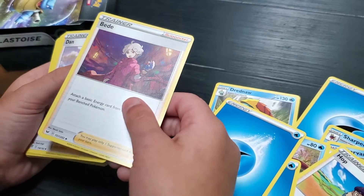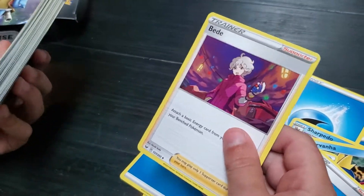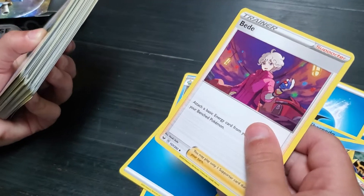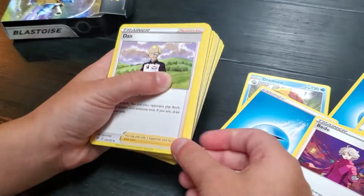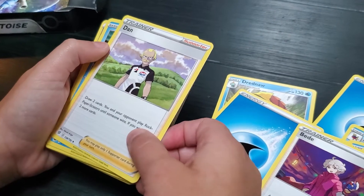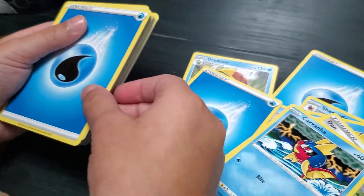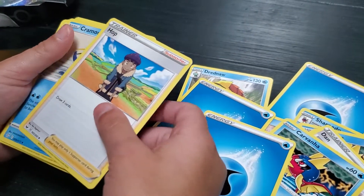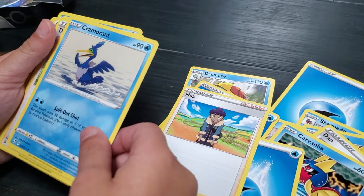Trainer — remember that one? I named it a grandma but it's actually a grandpa, that's funny. Dan Trainer, Carnival. Yeah, we're gonna get doubles, so just keep going through it — it'll get to these Evolution packs.